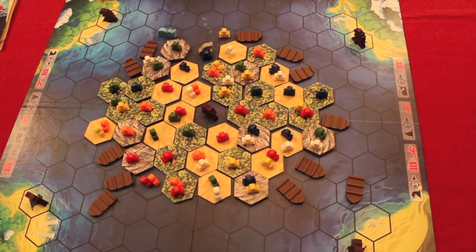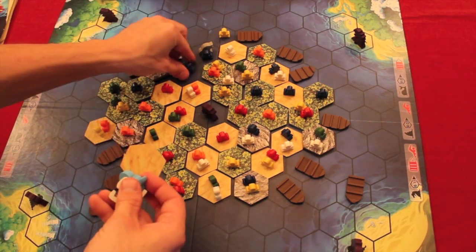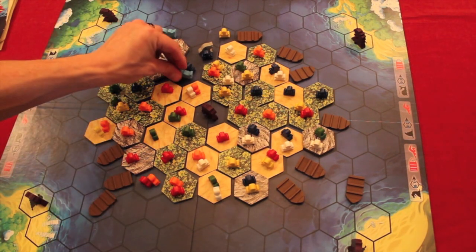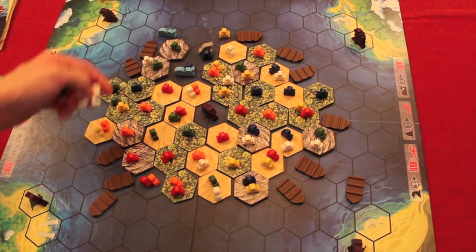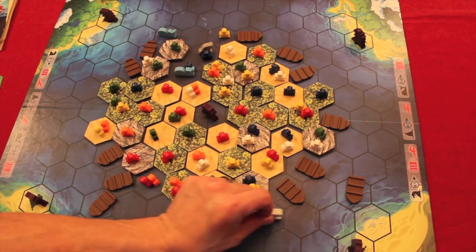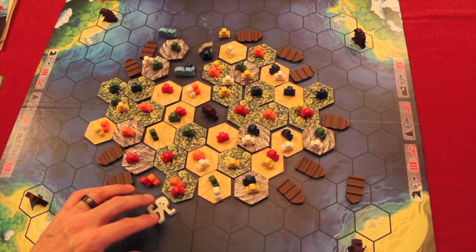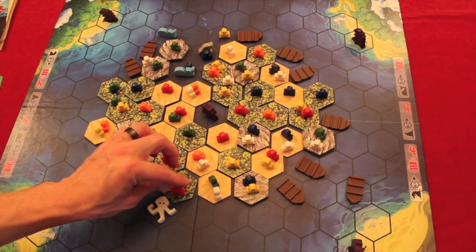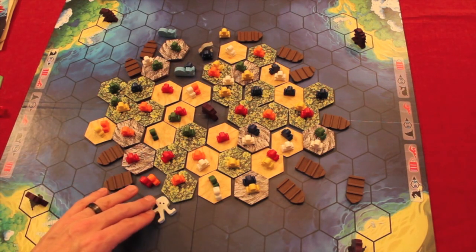Now let's talk about the Giant Squid expansion. Say someone sinks a tile and draws the whale tile, which normally means placing a whale. With this expansion, you place the whale, but the giant squid can also come into play. The person whose turn it is places the giant squid on any adjacent part of the island. By the rules, the squid attacks and kills one person off that island tile right when it comes out — and boom, the red guy's gone.